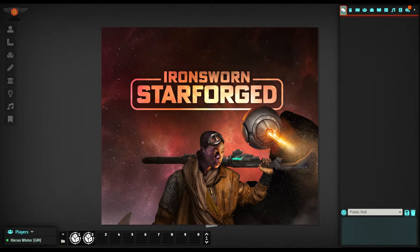Starforged is an extension of the original Ironsworn tabletop roleplaying game developed by Sean Tompkin. While Ironsworn takes place in a pseudo-viking setting, Starforged takes place in a futuristic sci-fi setting where humanity has left the Milky Way and traveled to another galaxy named the Forge.